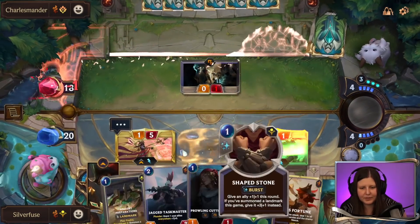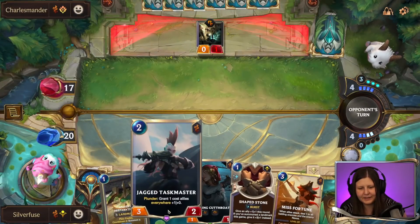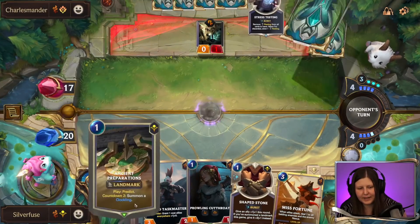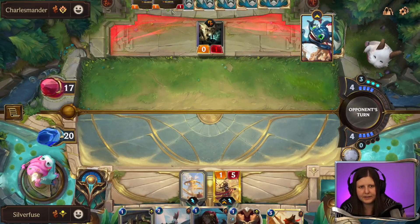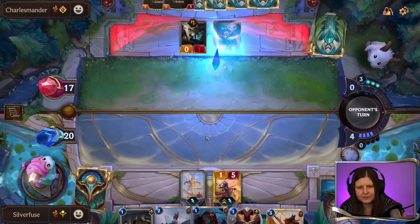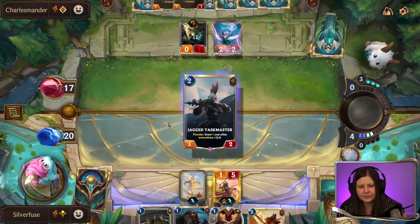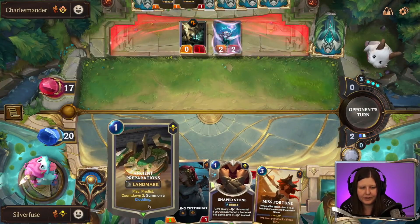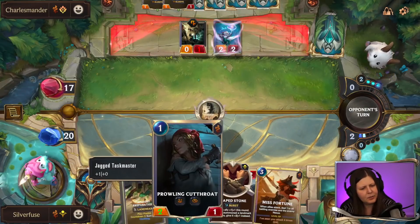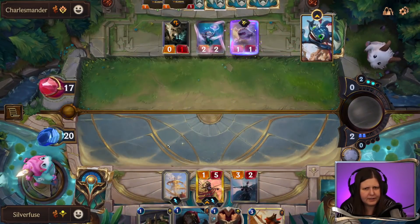Could have killed Flame Chompers, not really worth it though. Five out of ten. So play Jagged, then we'll probably play the Ancient Preparations after. A Zap Spray Fin — and then we'll play our Ancient Prep as well. We'll probably play our Prowling Cutthroat just because we can block the Zap Spray Fin.